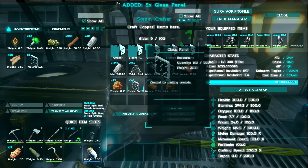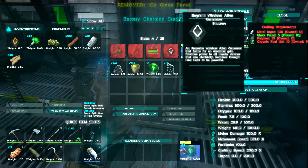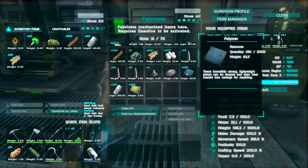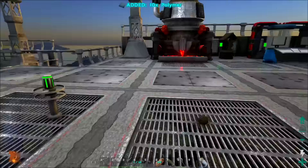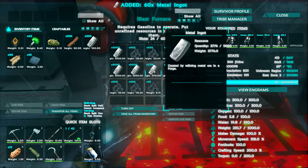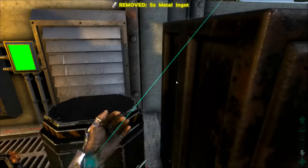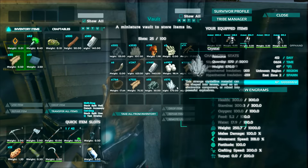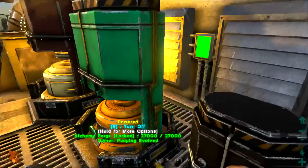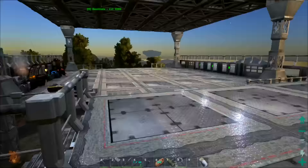Let's take a look inside. Glass panels — we can grab those right there. What else do we need? 10 polymer and a hundred metal ingots. So let's go ahead and get the 10 polymer. And then we have 40 metal ingots in our inventory, so let's go ahead and grab another hundred. Been doing some off-camera stuff pretty much every day — go around and do my rounds. Went ahead and got a little bit of obsidian, some more crystal, a bunch of hide, some more silica pearls, gathered up a little bit more chitin. Made some more cementing paste.